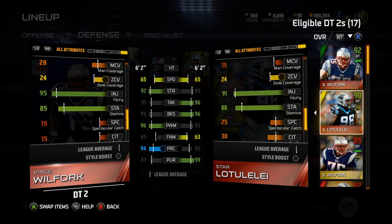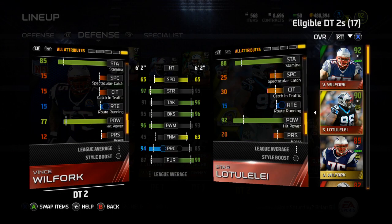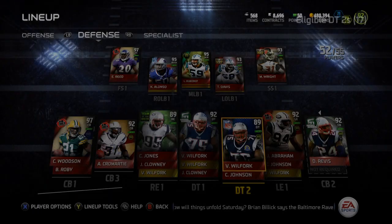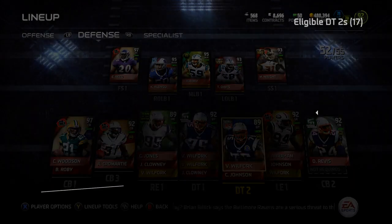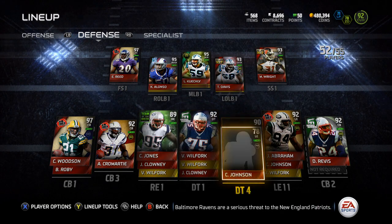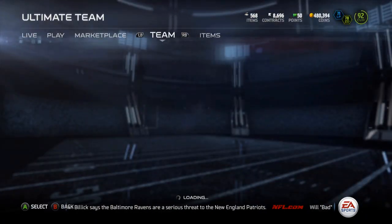91 injury, 88 stamina, 92 hit power — that's really nice for some fumbles if he gets back there. So all in all I would say a pretty good card. I'm actually gonna start him — I'll take my 89 Will Fork out and throw in Star Lutelele. I might consider selling that 90 overall Will Fork; I'm gonna keep the 85 for sure but I might consider doing that.